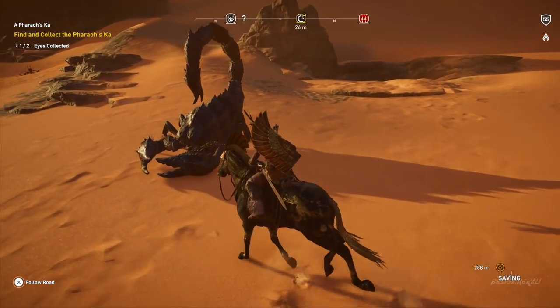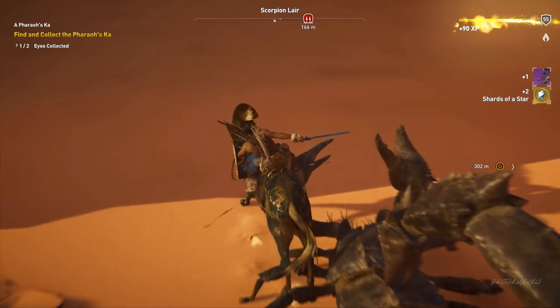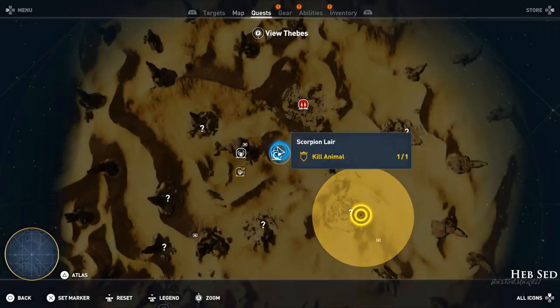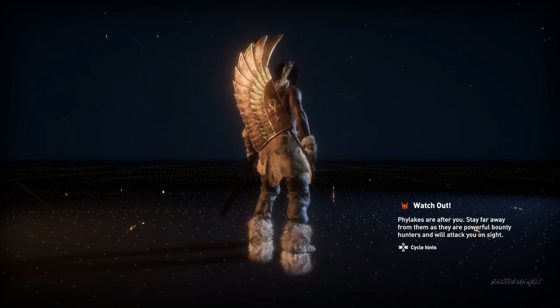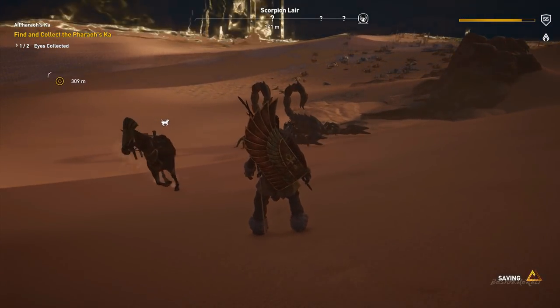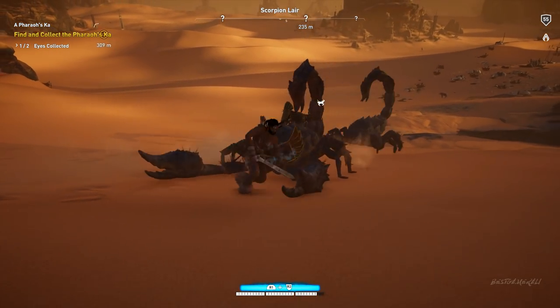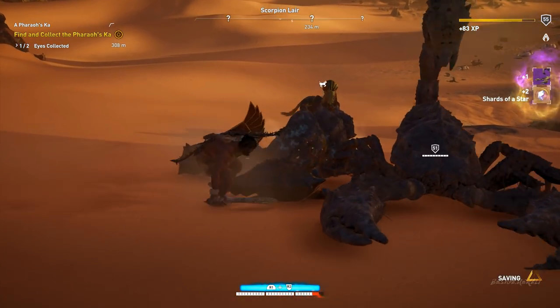Hey, what's up guys. I'm back with another Assassin's Creed Origins video. Today I'm gonna show you how you can farm the Shards of a Star. I just recently finished Curse of the Pharaohs and realized that the level cap has been increased from 45 to 55. With that we can now upgrade our gear even more, but in order to upgrade your gear you need an item called Shards of a Star.